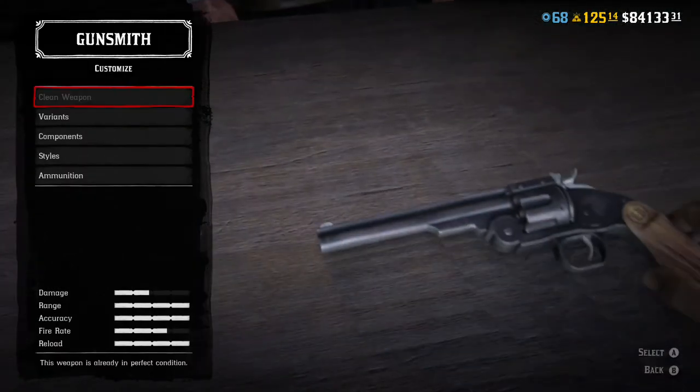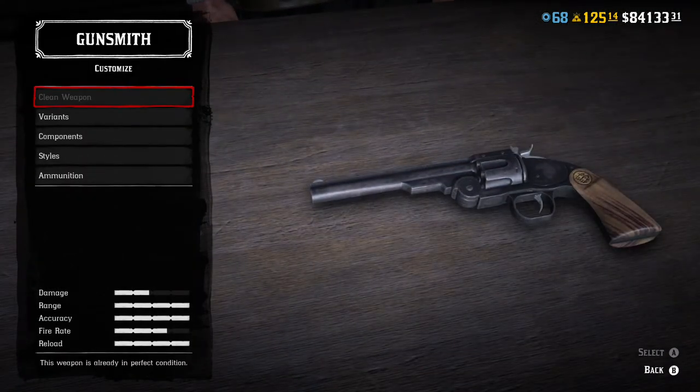That takes us to the Schofield Revolver. The Schofield Revolver was made in the 1860s in the latter part of the Civil War for Union Cavalry soldiers — it's a cavalry gun, specifically made for horseback, easy reload, things like that. You unlock it at rank 9. It is $192. It holds 6 rounds. It does 46 damage, 70 fire rate, 70 accuracy, 50 range, and 64 on the reload.